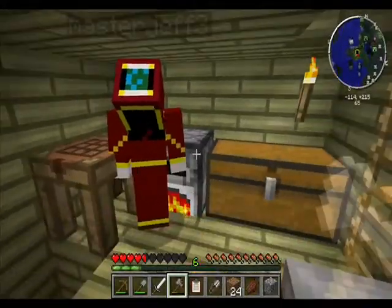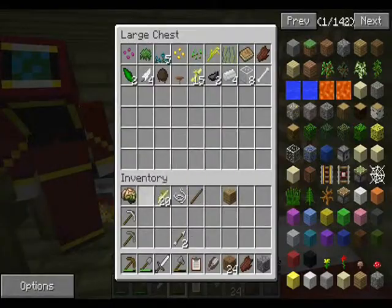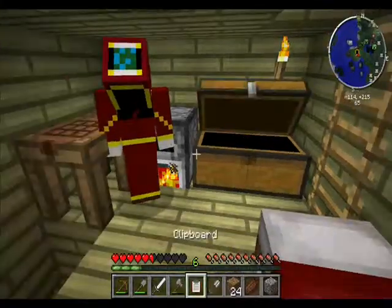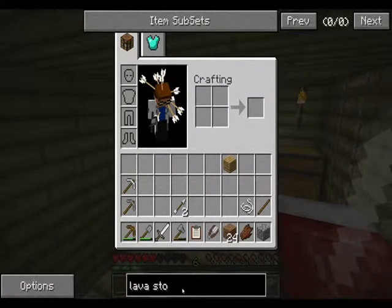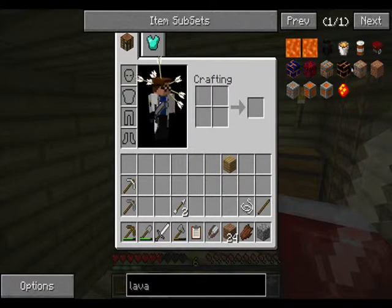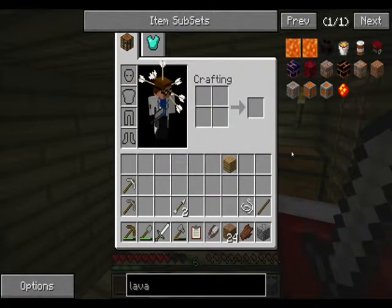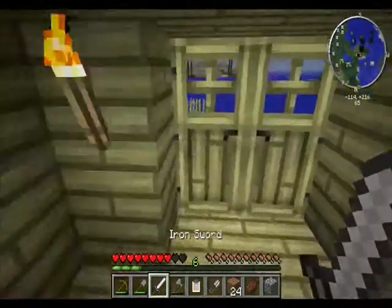Jeff: 'There's such thing as lava stone.' It looks like stone brick, but it has lava coursing through it. You need a lava bucket and nine stone, which we can actually do. That looks really cool — that'll make for a nice looking mage tower, which is one of the things on our list.